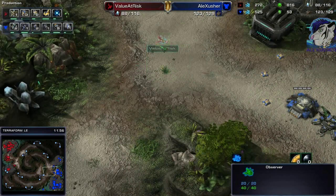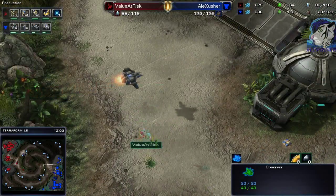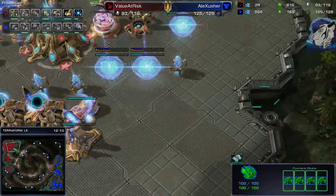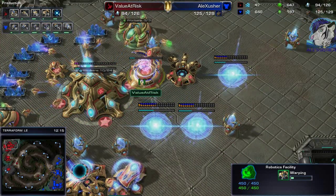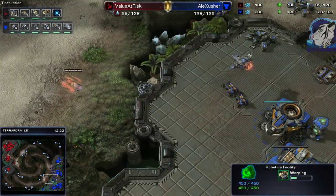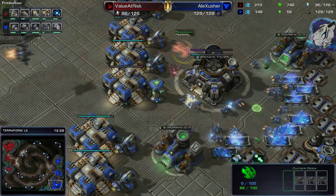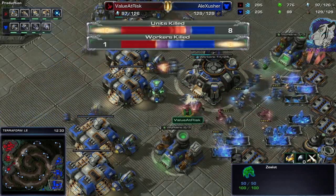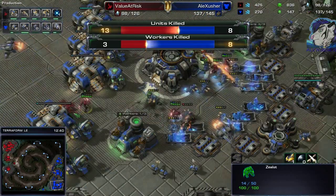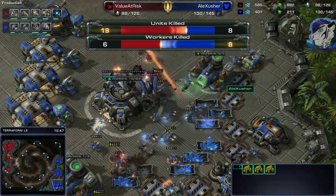Behind that I'm going for an expansion myself. There's still this observer which I should snipe ASAP. Sometimes it would be nice to fly around with a Raven and a Viking to snipe observers near your base, because there's almost always at least one observer there — killing it costs the opponent a lot of gas and a Chrono Boost. There we have the Warp Prism going into the main base, sneaking in, unloading some Zealots.